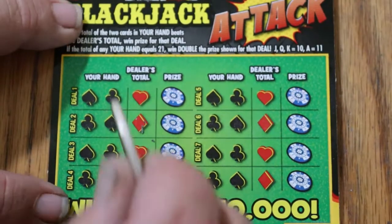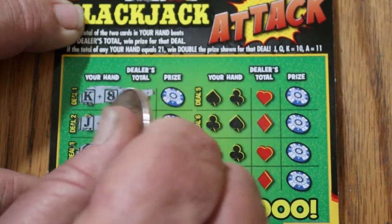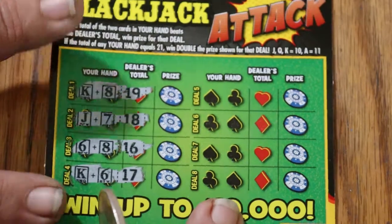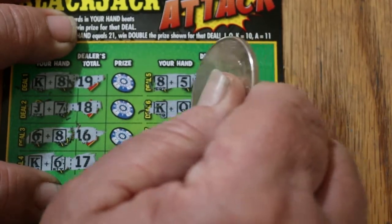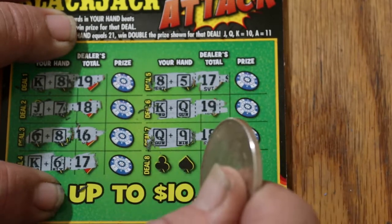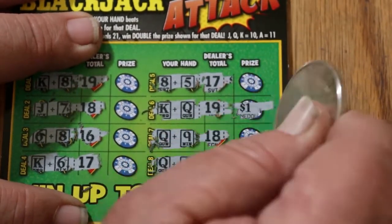Let's see if we can get something to pay off on one of these things. 18 for me; dealer has 19. 17 for me; 18 for the dealer. 14 for me; 16 for the dealer. 16 for me; 17 for the dealer. I think the mob runs this casino. 13; dealer has 17. I've got 20 — can I possibly win something here? Yes! I finally got something. I've got 19 here, and I've got that one too. And I've got 20 here. We've got three things going on. A dollar there, a dollar there, and two for four.